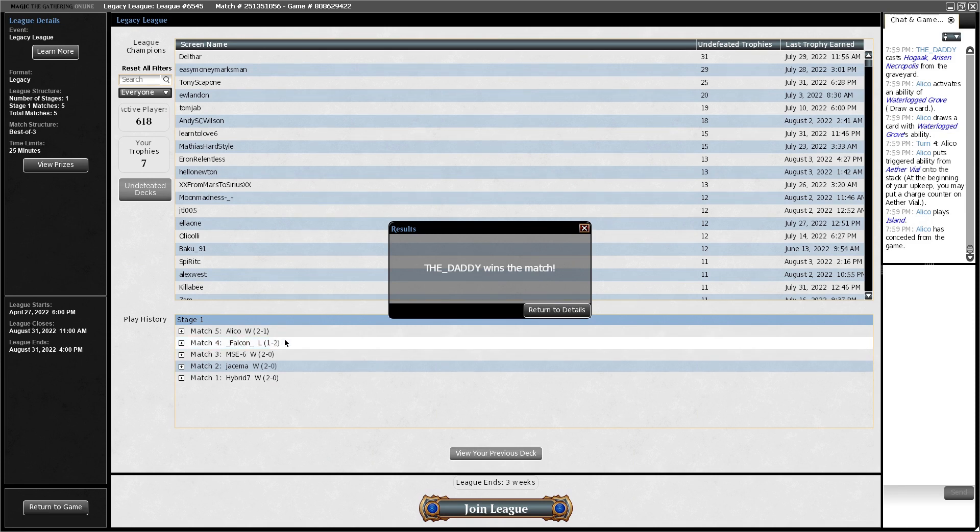Two mana up, no play on turn two — not an especially good play. I think they played Grindstone, which isn't a terrible play turn one, but it's not the best play if they don't have Painter. Like if you don't have Painter, playing Grindstone turn one — you'd probably rather either hold up a Red Elemental Blast or something else.